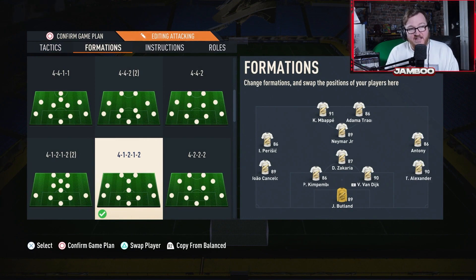In terms of the players I'd recommend in this setup, your CDM needs to be a defensive beast — he's the only CDM and there are no centre mids covering for him. I've got Zakaria because he's really quick, really big, and defensively and physically just a monster. Your CAM gets involved a lot too — they need to be an influential player, someone like Neymar or Ousmane Dembele.